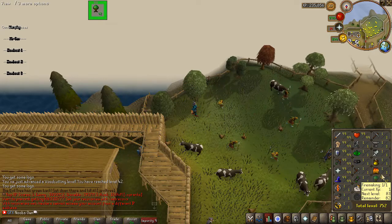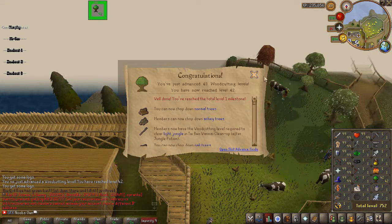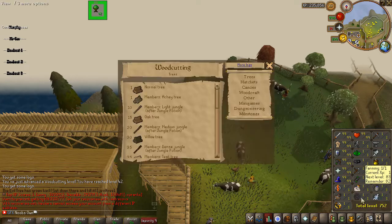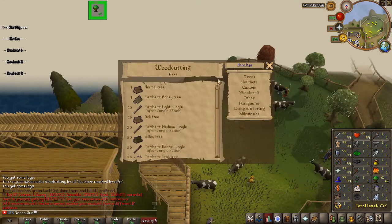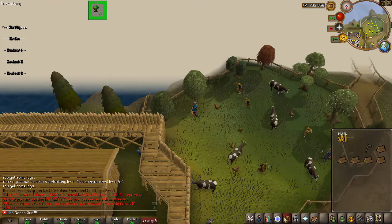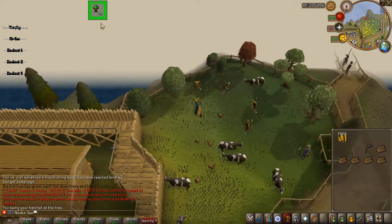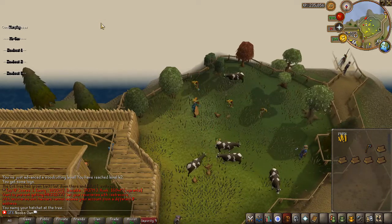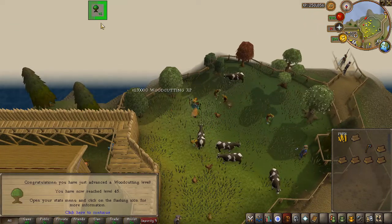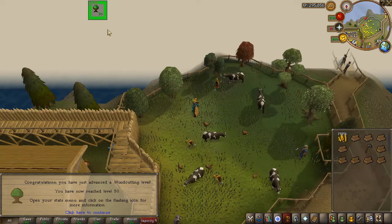Unlike most 667s, you can actually click on the skills and see milestone levels showing what you can now do at each level. You can also check skill scaling by clicking on any skill. On top of that, there's a progress bar visible at the top of the screen showing your progress toward the next level, which looks really cool and is a feature you don't often see in custom 667s.